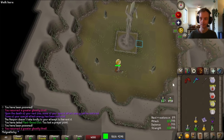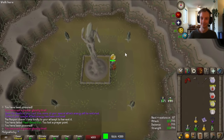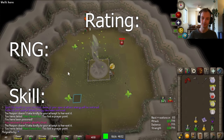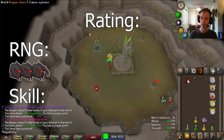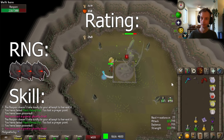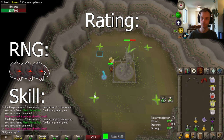Welcome to my series of guides for combat achievements. We'll be looking at how to do the sub 36 Hispori task. Assuming max gear, the RNG is going to be a 3 out of 10. You have a 1 in 3 chance of success with the tick-perfect method, and a 1 in 4 chance of success with a method that allows for a few ticks to be missed.